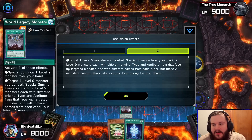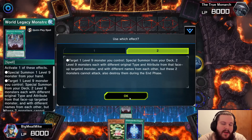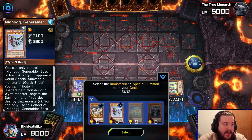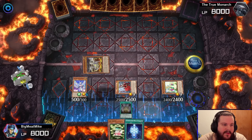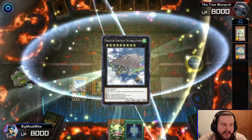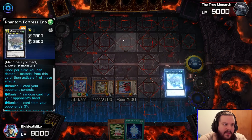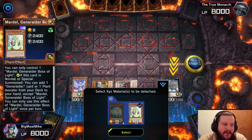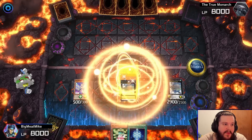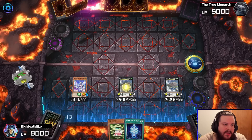Now we can use this card — this card is key to getting this board, you have to have this card. Do not bother trying this board if you do not have it. This is going to allow us to special summon and get another card onto the field. Then we banish one of his cards, then we bash another one of his cards.